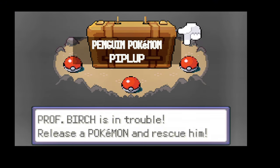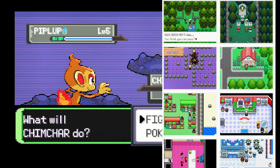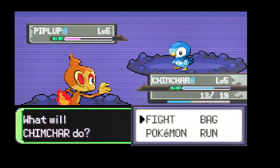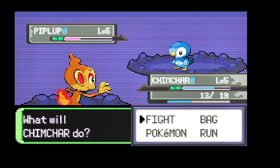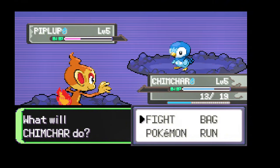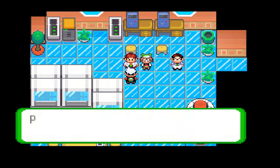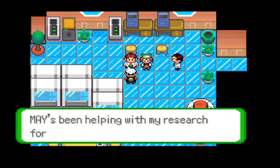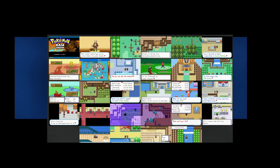You'll find yourself battling against nefarious Team Magma and Aqua, who are up to their usual tricks but with a twist that will surprise even seasoned Pokémon players. The game also introduces new characters and rivals, each with their own backstory and motivations, adding depth to the narrative. New Pokémon forms and evolutions exclusive to Flora Sky will keep you exploring every nook and cranny of this vibrant world. Flora Sky offers a fresh and captivating experience that will leave you wanting more — go download it!